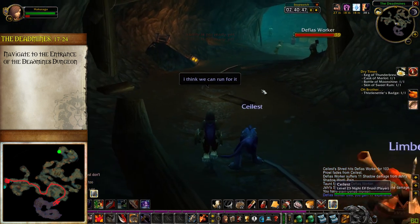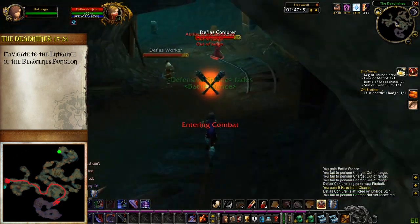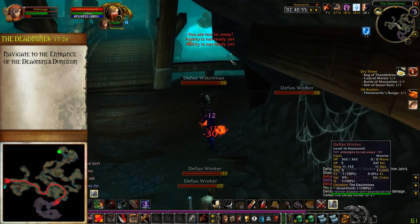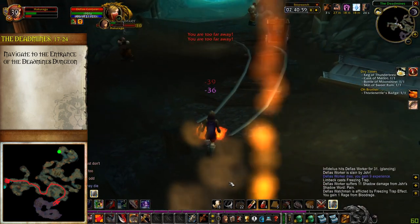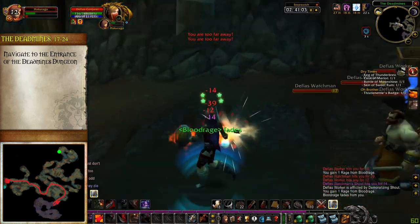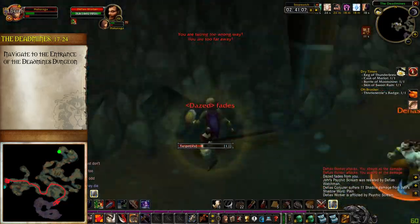Clear as far into the western cave as you'd like until you see the next wooden bridge with wooden guard rails. If you jump over the northern guard rails and down into the pit, you'll see the entrance of the Deadmines further to the west. You can clear to it if you'd like, or just make a break for it. Just make sure everyone is on the same page — if you start running, make sure your whole party starts running too.